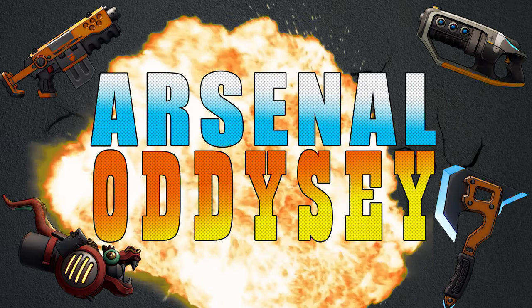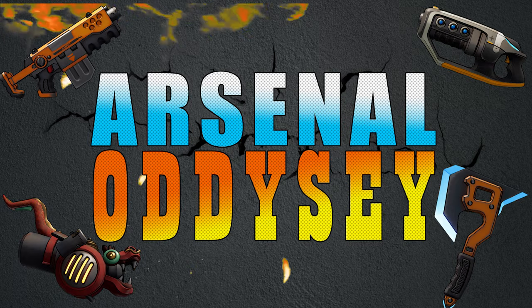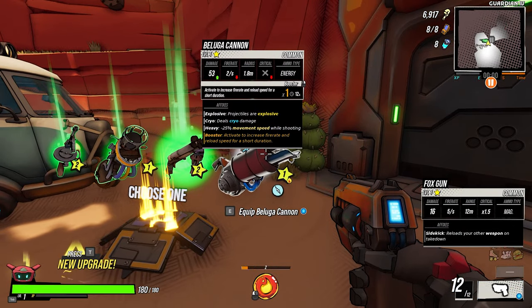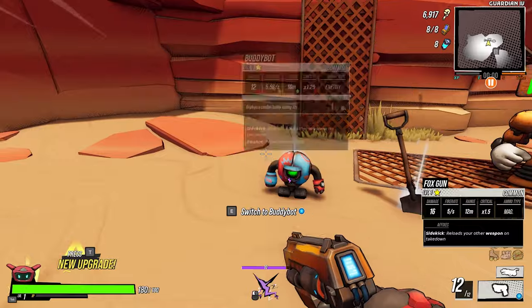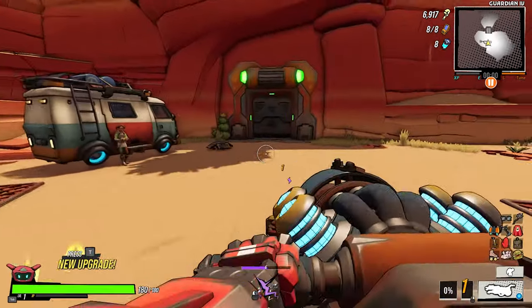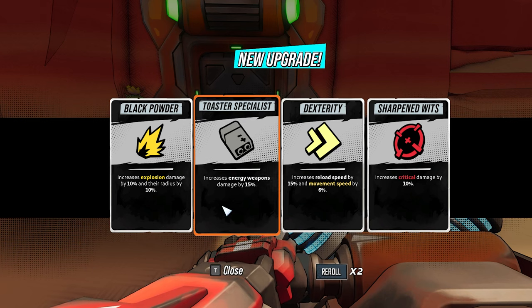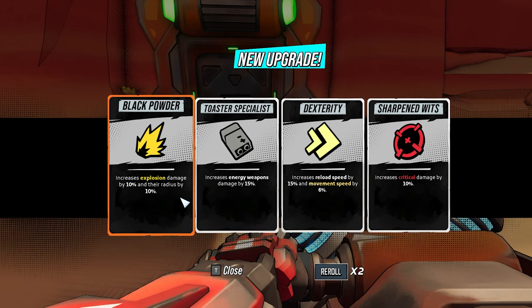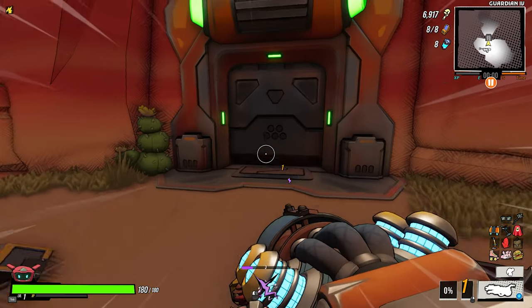Hey guys, welcome back to another episode. I hope you're doing well today, and if you're not, I hope this episode makes your day slightly better. Today we're going with the Beluga Cannon, common one. Let's go to Oasis — I bet you missed Oasis guys. Energy weapon, yes, but I think I'm gonna go with black powder first.